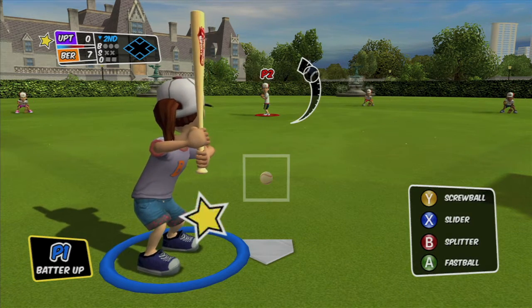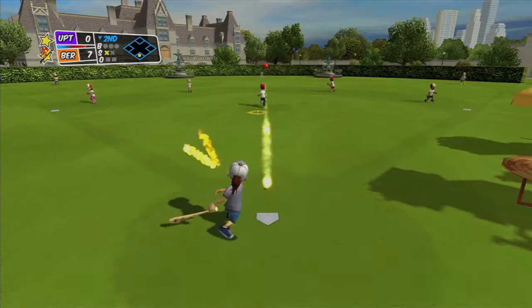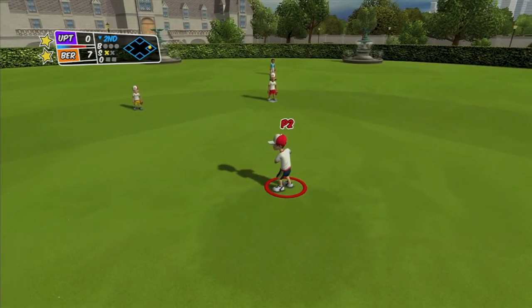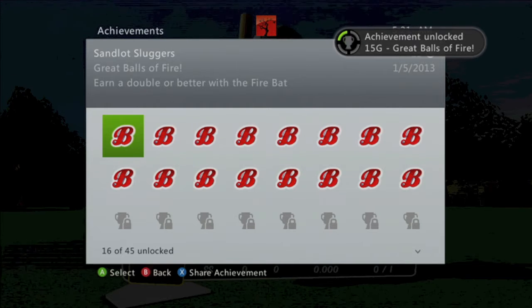Hopefully you'll get a fire bat, and what you want to do is just hit the ball and hope that it lands inside the field. Then you're going to run to the base, but if you hit left trigger that will go one more base. You just need to get to second and that should be good enough for the achievement. You can run it in home if you want to or you can leave it as that. There's the achievement for 15 gamerscore and that's all there is to it.